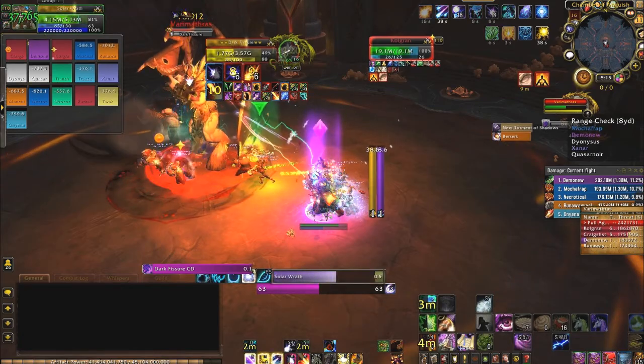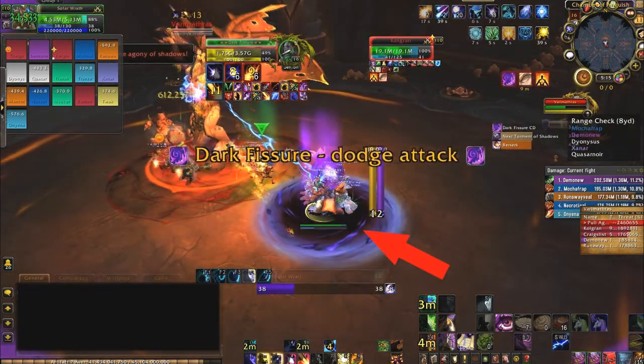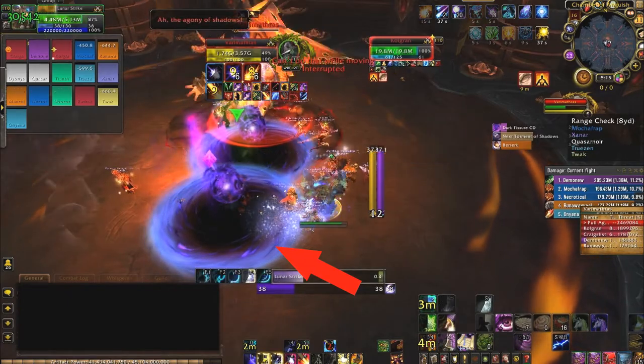For the rest of the raid: whenever everyone drops an AoE puddle on the ground, you have to move from Position A to Position B.